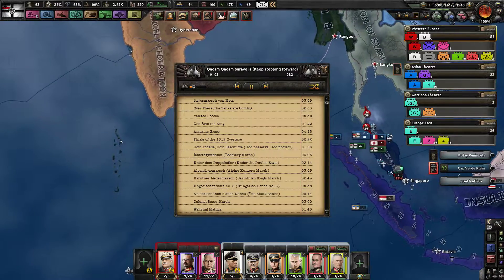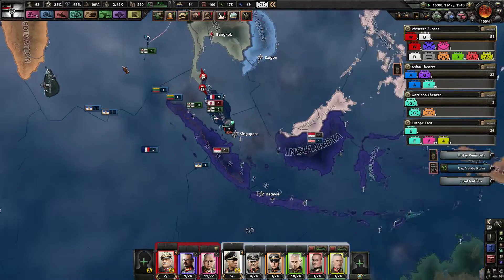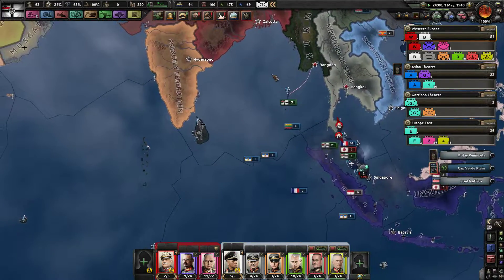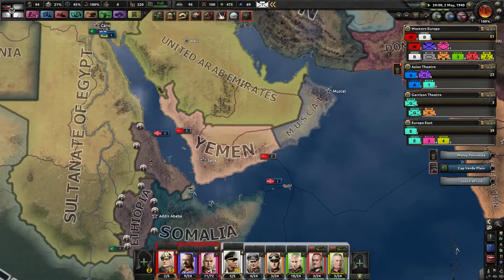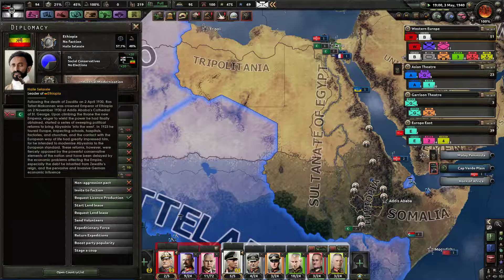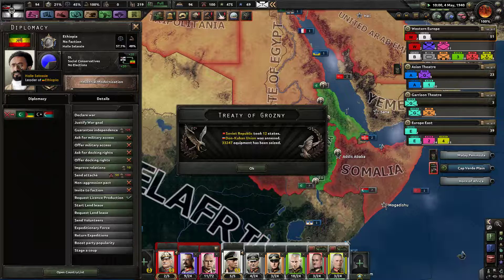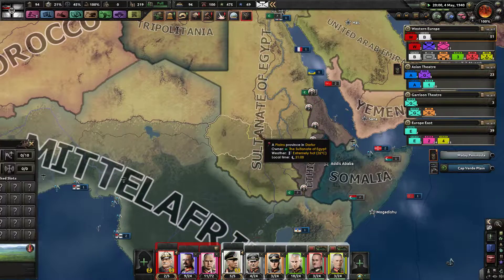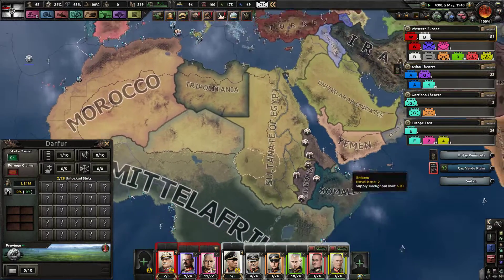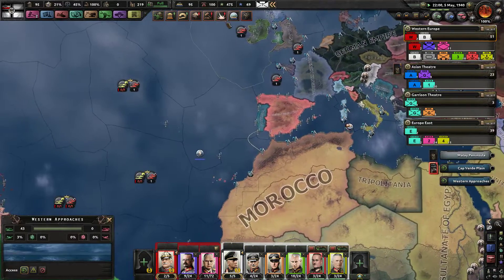This might be Turkish — I haven't heard much Turkish so I wouldn't know. The Ethiopians — Haile Selassie, Emperor of Ethiopia — is trying to rise up and break away from the Sultanate under Farouk the First.